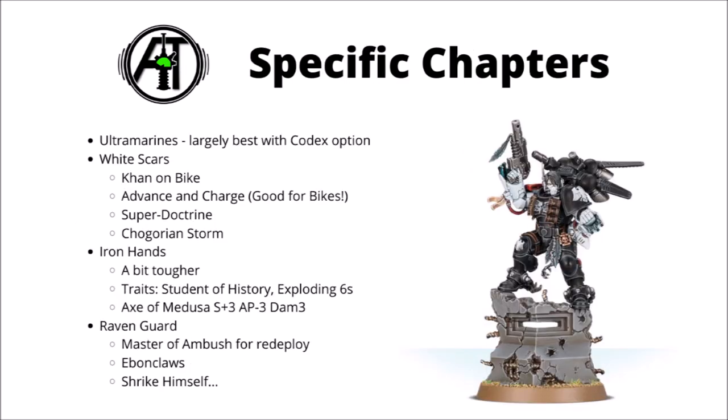Let's go through some specific chapters. In general, I'd argue the Ultramarines are generally going to be best with options out of the main Codex rather than their Supplements. Unfortunately, Ultramarines just don't really go in for heroic characters trying to solo the enemy army — they tend to be more about command and strategic discipline — though they do have excellent beatstick characters in Marneus Calgar and Roboute Guilliman if you want a slow-moving character who's also devastating in melee.